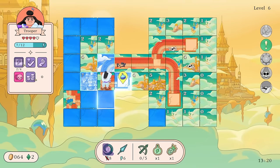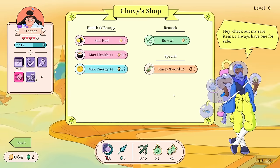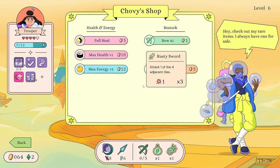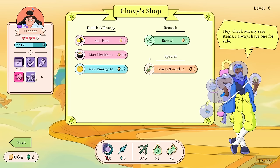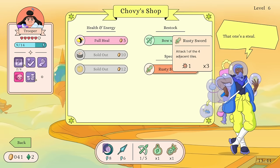Joeby's Shop — we probably don't need the heal. Oh, you can restock the Bow — it's one dollar to restock the Bow now! I think we do buy a few things here. Let me start spending. Wait — it's one dollar per Bow? What is this? Special attack — one of the four adjacent tiles, times three. That's a consumable right? We're down one health so I'm not going to buy the full heal.